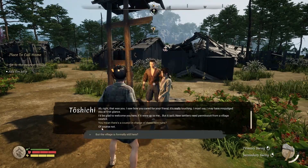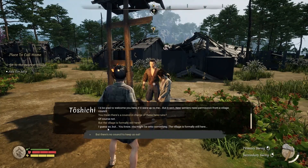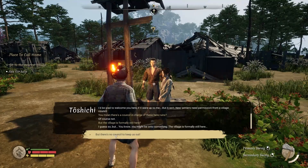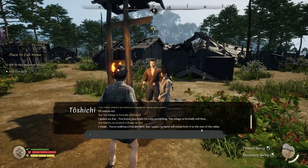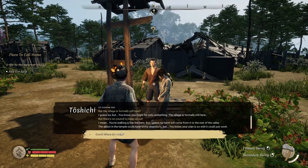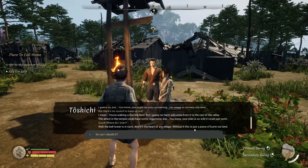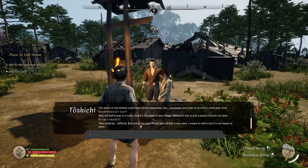It turns out the village is formerly still here, and since there's no council to keep us out, no harm will come from settling. She mentions the bell tower is in ruins — it's the heart of any village. Without it, it's just burnt-out land. She asks if I can rebuild it, and I ask if that's something I can do. Apparently yes, if I get the right materials.